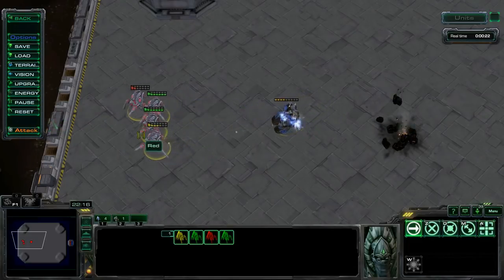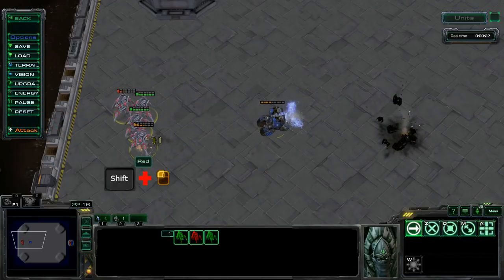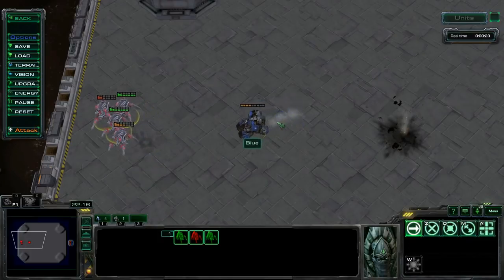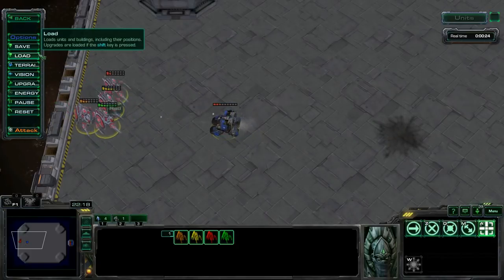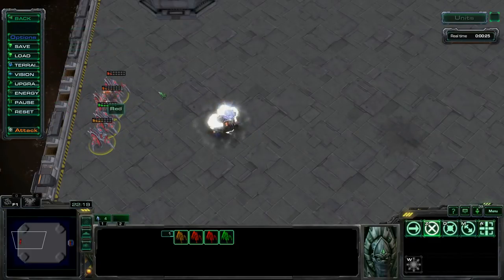After doing this, the cyclone chooses a different stalker to target, and that one now must also be deselected. The remaining 2 stalkers have enough health left to survive the cyclone's attacks until the 4 stalkers can kill it. If the cyclones aren't target firing, the damaged stalkers can resume shooting.